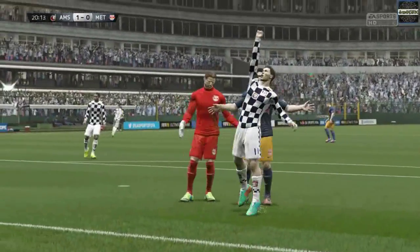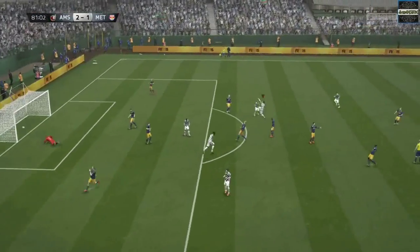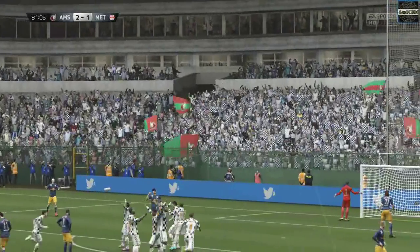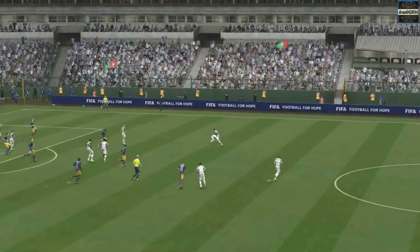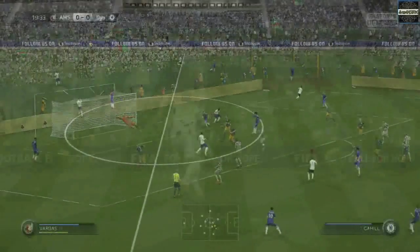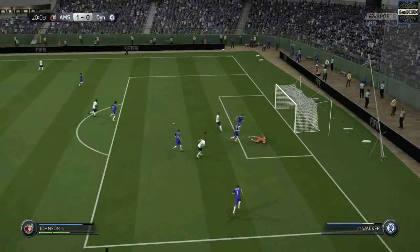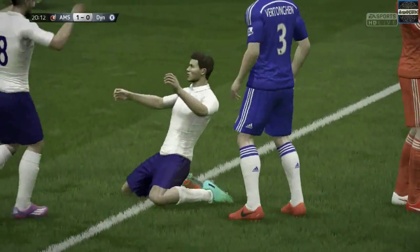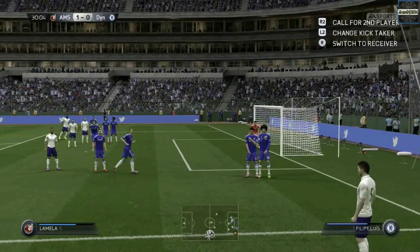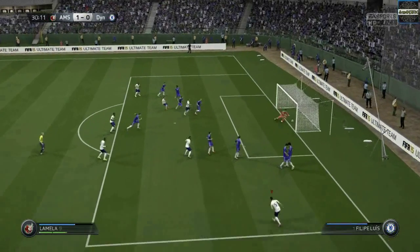There's a nice shot in the top right corner by Vargas, and this is a beautiful strike by Eric Lamella, who I really enjoy using. Out of this team I enjoy Lacazette, Vargas and Lamella the most, alongside Fer and Diaby who have excellent passing. Vargas can finish all of the actions — he has exceptional finishing.